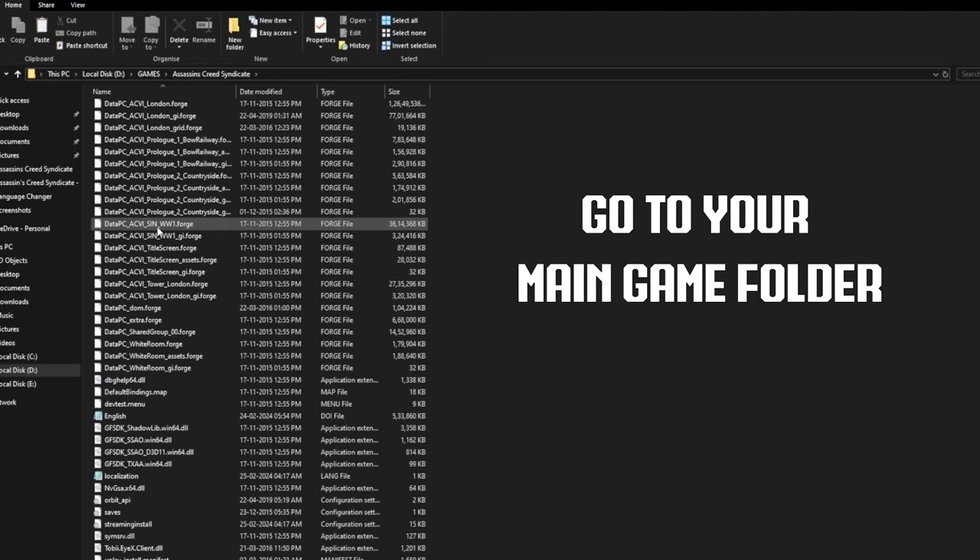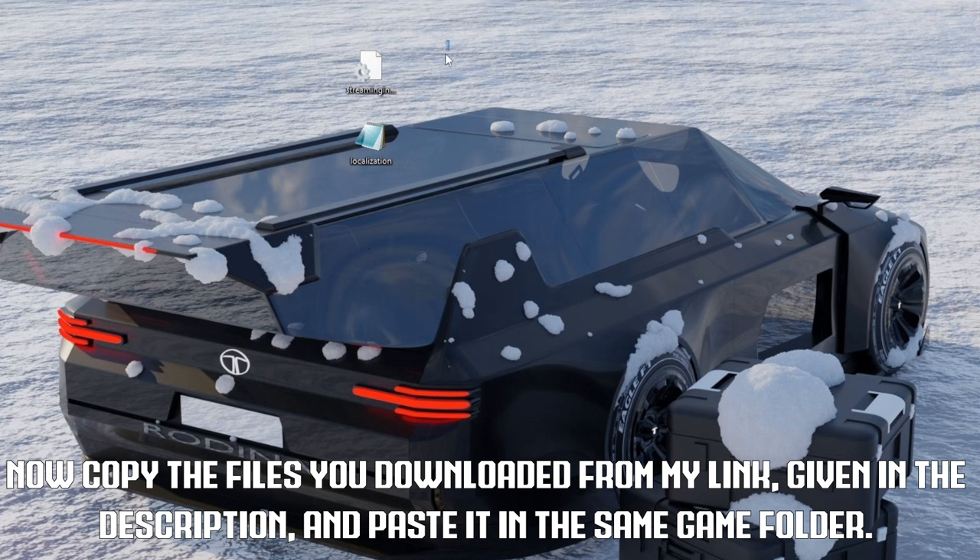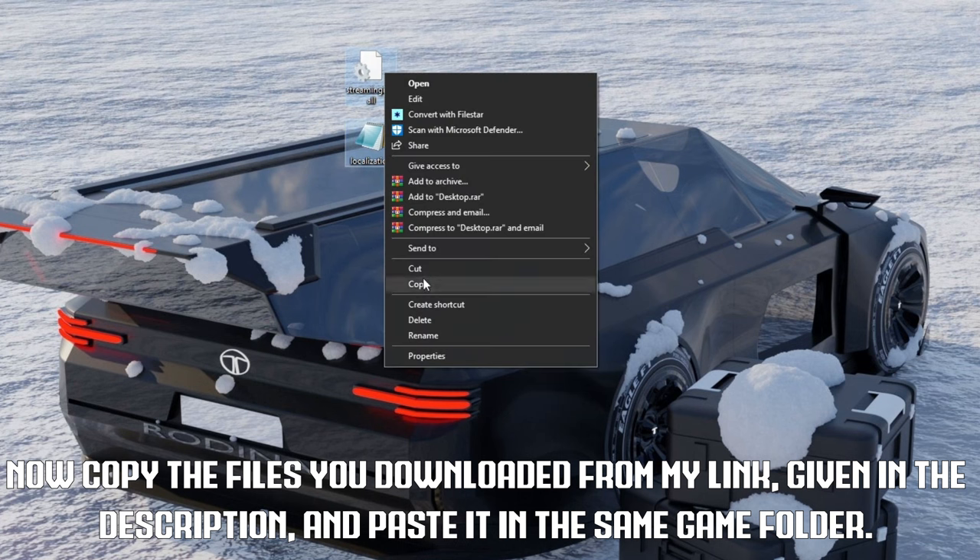Go to your main game folder. Select these two files and delete them. Now copy the files you downloaded from my link, given in the description, and paste it in the same game folder.